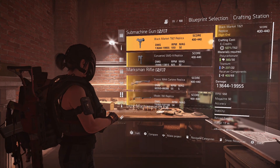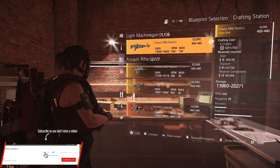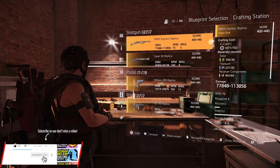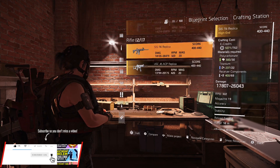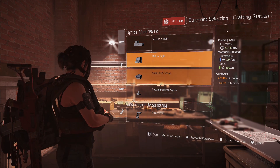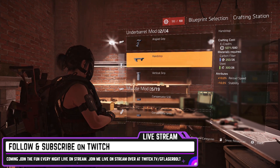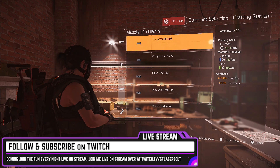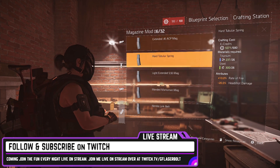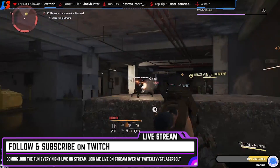In order to craft blueprints you're going to need a lot of titanium. In order to craft mods you're going to need a lot of titanium. In order to craft attachments for your weapons, yes, you will need a lot of titanium. And last but not least, in order to upgrade your workstation you're going to need a lot of titanium. So what can you do to avoid hitting the wall when you want to pick up that specific weapon and you need titanium? That's what this video is for.